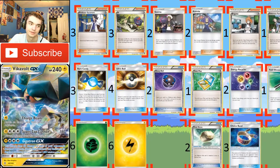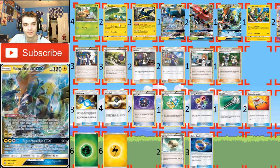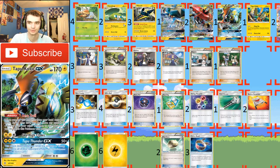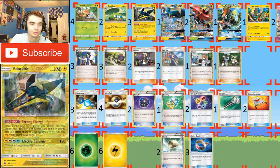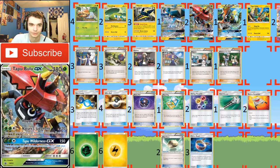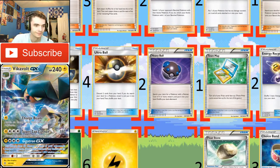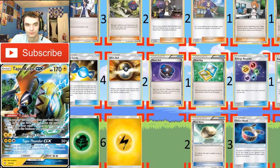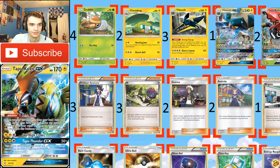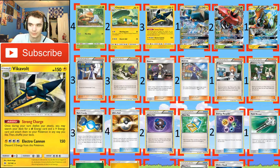For my item line, I ran three Rare Candies — it helped out a lot getting the Vikavolt and Chargebug out as quickly as possible. I only ran two Chargebug because I didn't want to depend entirely on Rare Candy, but also didn't want to depend only on Chargebug — three Rare Candy and two Chargebug is a happy in-between. Four Ultra Balls just to get turn one Lele if needed, since Ultra Ball searches for anything and there are quite a few Pokémon you want to search for. Heavy Ball is one of my favorite cards — you can search your deck for a Pokémon with a retreat cost of three or more and put it in your hand with no drawback. In this deck Chargebug, Vikavolt, and Tapu Bulu all have a retreat cost of three, so it's really good.